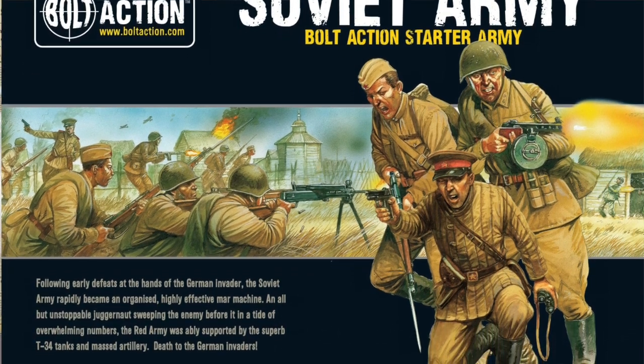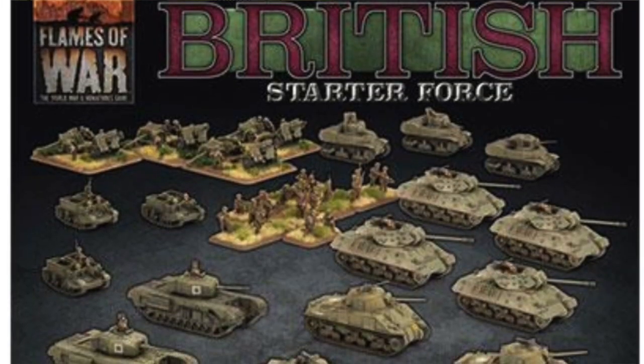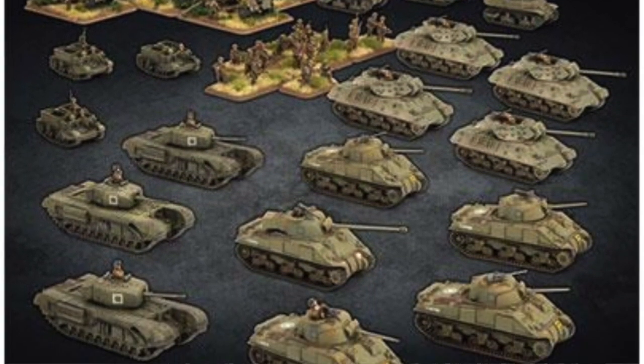Both those games also have starter sets for one side — like you can buy a Soviet or British starter set. Depending on the set, some include the rule book, but probably not tokens or anything like that. A lot of people might buy one side, their friend buys the other — like I might buy a German set and my friend buys the British starter set. We'd each need to buy our own tokens, dice, and things like that. But you could do that, or if I were to buy them solo, I'd have both sides — which is not a bad thing because you can invite friends to come play. I've left links for Bolt Action and all those things on the blog.